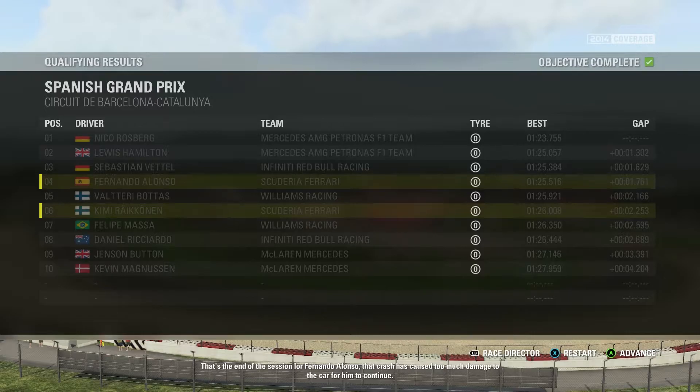And it does appear that is the case. The very interesting thing is I would not have gotten pole position — there's absolutely no way I could have done a 1:23.7. But I do believe I could have been on the front row of the grid — Lewis Hamilton only managed a 1:25.0 and I definitely could have beaten that. But unfortunately, because of my own mistake, we are going to be starting this race in fourth, behind Sebastian Vettel and just ahead of Valtteri Bottas and Kimi Raikkonen in fifth and sixth. A very disappointing qualifying session for Fernando Alonso at his home Grand Prix.